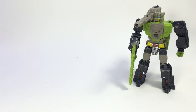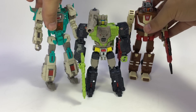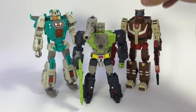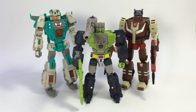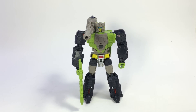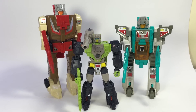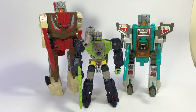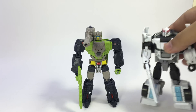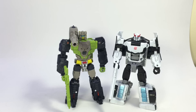Quick size comparisons: I don't have the G1 Hardhead, but here he is with FansProject's Brainstorm and Chromedome — Code and Smart Robin. The Titan Masters are a little smaller than the FansProject Headmasters, just to give you an idea. For G1 comparison, here are the G1 versions of Brainstorm and Chromedome — he's a little smaller than the old-school Headmasters, roughly Deluxe size. And here is Combiner Wars Prowl — he's a little bigger, so slightly larger than the Deluxes we've been getting recently, and a lot of that is because of the Headmaster.